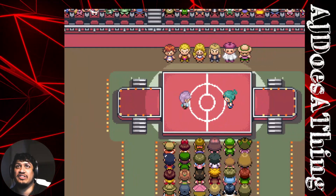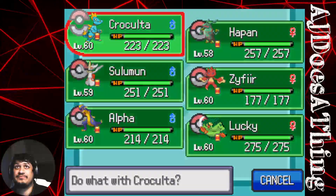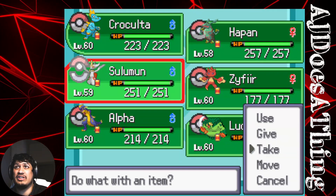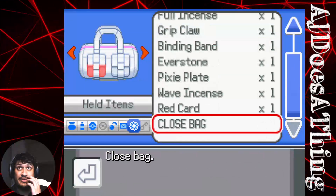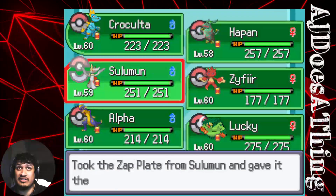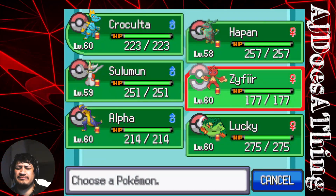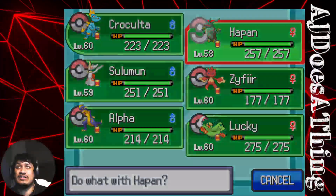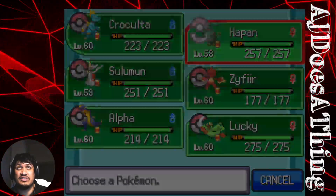Alpha is our number one, he's our boy, he's our pal. Getting rid of his Zap Plate — absolutely, I don't care if we're not using Zap Plate. We went through that entire battle without using Judgment, one of my favorite attacks. We're not using it. We have Pixie Plate now. Z still has King's Rock. And Z has Rock Incense — do you even have a Rock type move? You do, you have Rock Blast. We didn't use it but maybe.